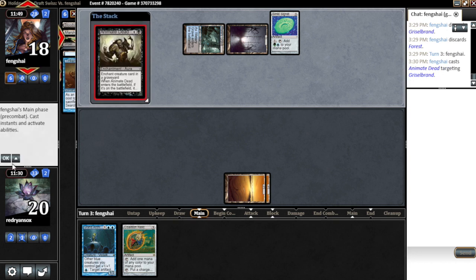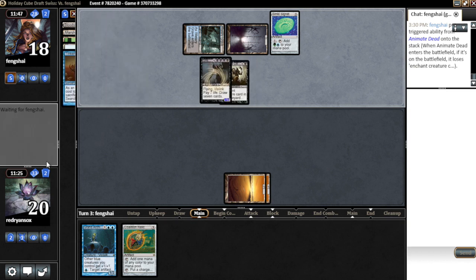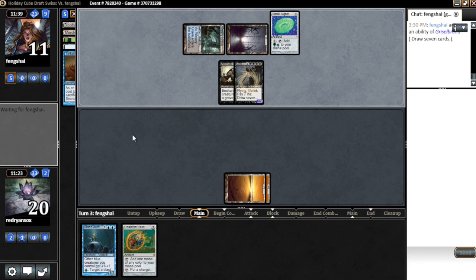Here we go — yeah, we're dead. The old Animate Dead plus Griselbrand. I guess I enabled that. I'm just going to draw seven — get right back up to where he started, even farther. And there's not much coming back from this. My artifact decks just don't do well in cube. It's kind of weird — I guess I'm just drafting them wrong, and I'll probably have to ask somebody more experienced to help me out.